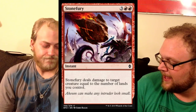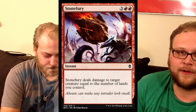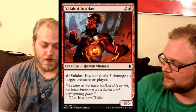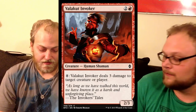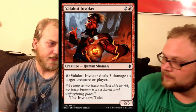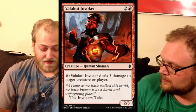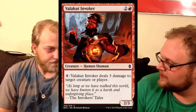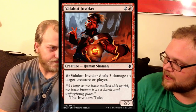Up next is Stone Fury — this card is bad. You might play a one-off for removal in limited, but it's just a bad card. Next up is Valakut Invoker — another limited maybe. Three mana 2/3 is generally okay and acceptable in limited. The late game mana sink on there is really good — three damage to a target every turn is okay, you're not going to hit it all the time, but it's probably a fine limited inclusion.